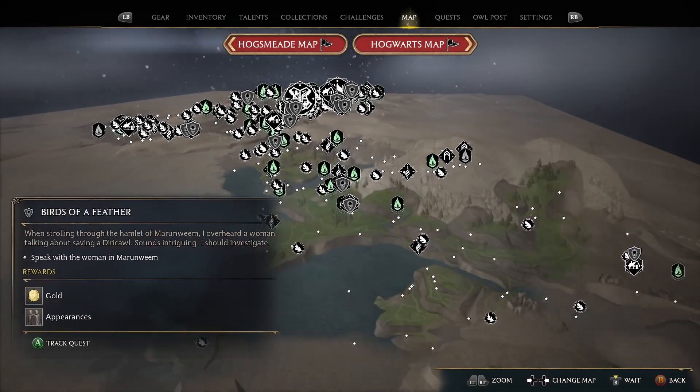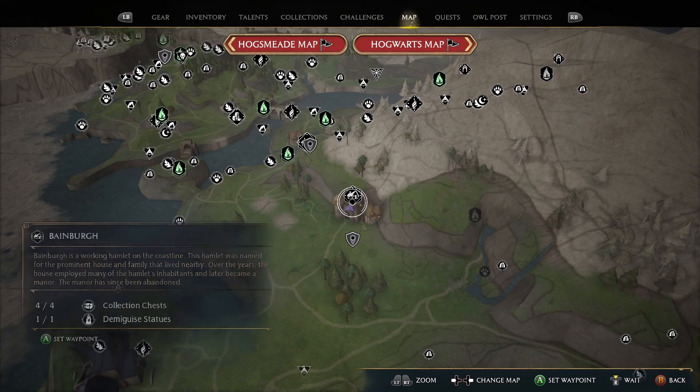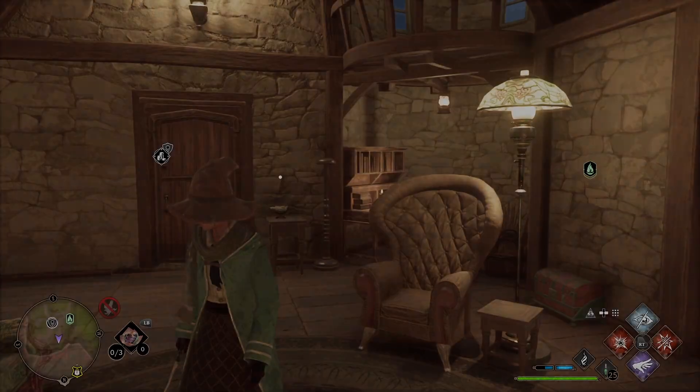Let's double check to make sure we didn't miss something, because I have missed something before doing this. Alright — 4 of 4 and 1 of 1. There you go, that's how to get everything.